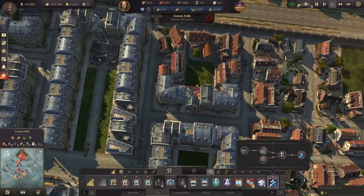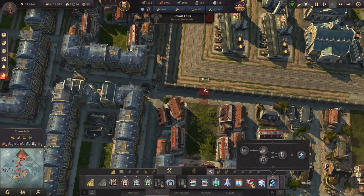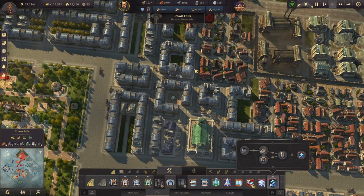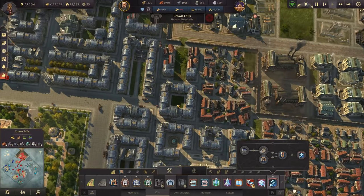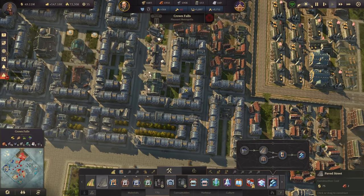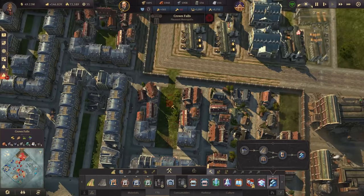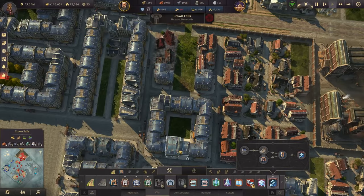Let's get rid of this building here to make an opening — this is where the train goes through. We'll also need to get rid of that building, and perhaps find a suitable location for these poor fellows, otherwise they'll be homeless. There's really not much space here anymore. Unfortunately, you people need to go. I'm going to delete the artisan buildings there.